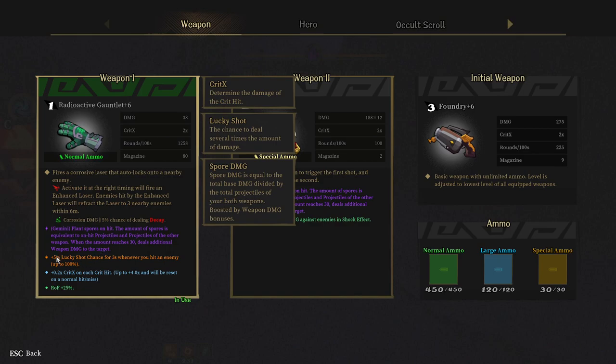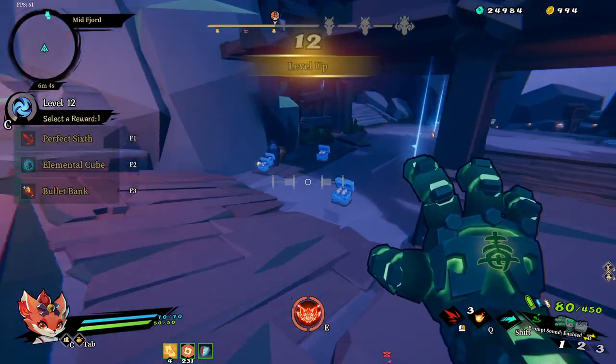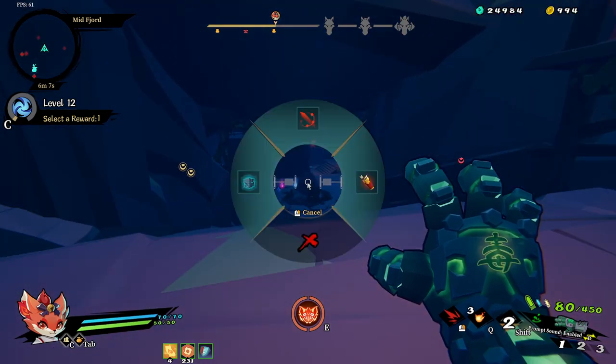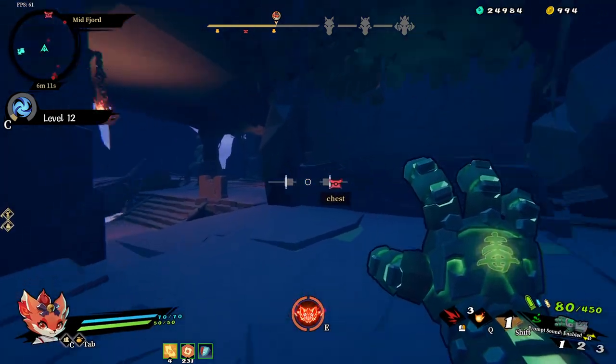Looking at weapon stats - that's lucky shot chance, which is what I'm looking for, plus crit. This glove does not crit. I'm looking for rate of fire - it's a good starting weapon with lucky shot chance and rate of fire. I like the blue ones; kill an enemy for 50 lucky shot chance. I'll take that one - picking up at this point goes straight into the mag.